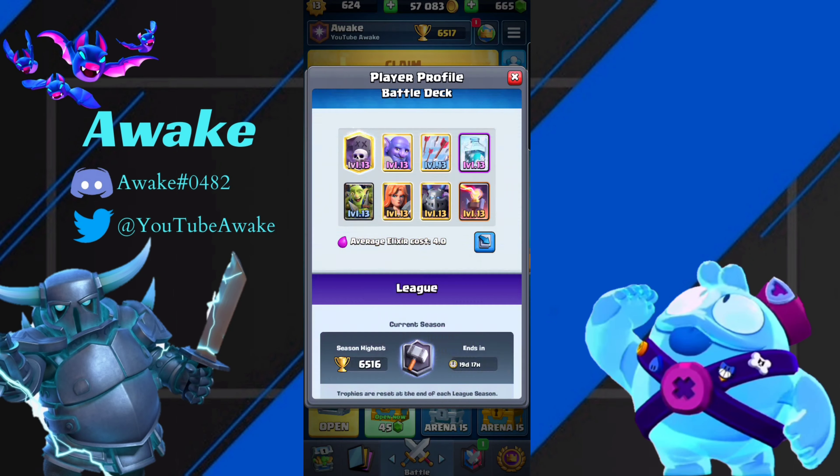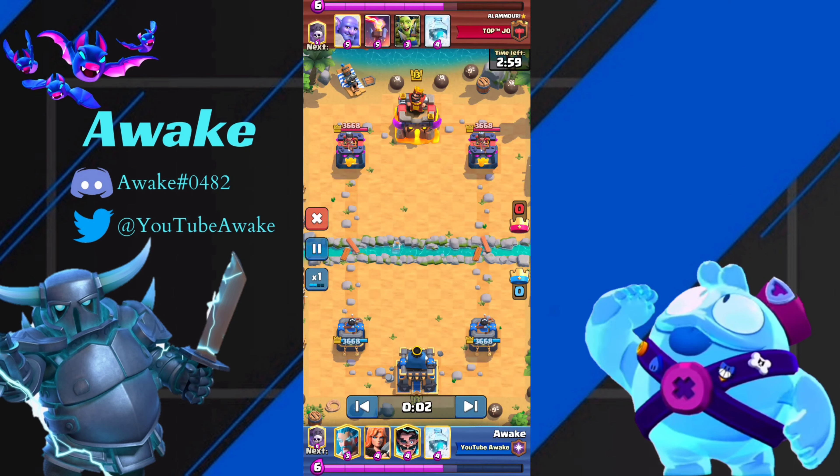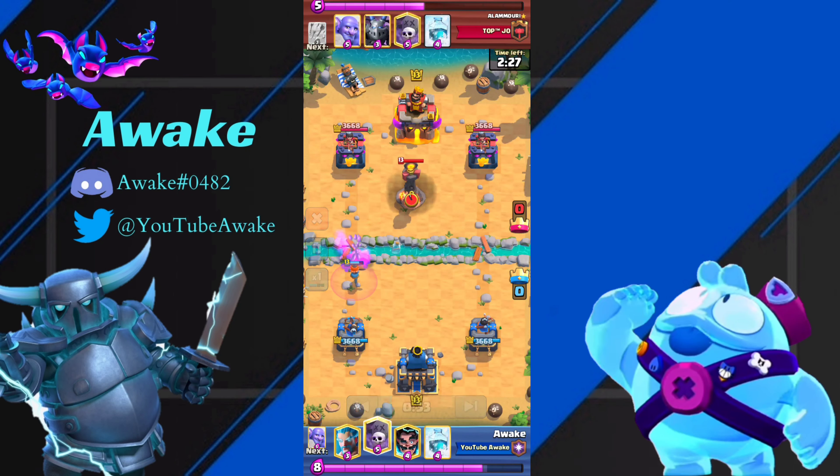Alright, so jumping into the first matchup, we're going against Graveyard Freeze vs Graveyard Freeze, and I'm going to explain how you want to play this. We're playing really passive right here. He goes Goblin Gang at the bridge, so we're just going to drop a low Valkyrie that's going to completely counter the Goblin Gang.